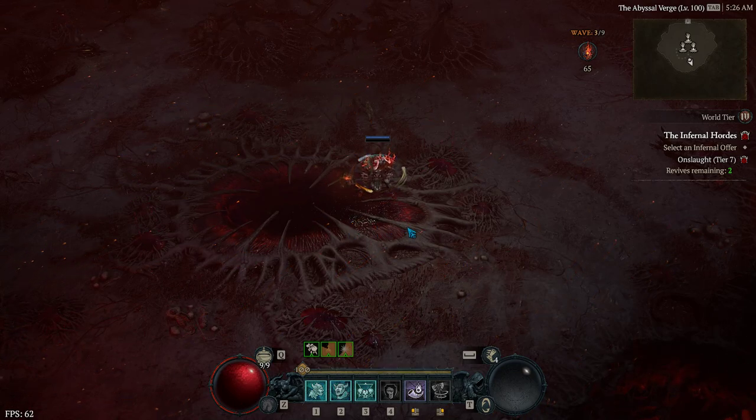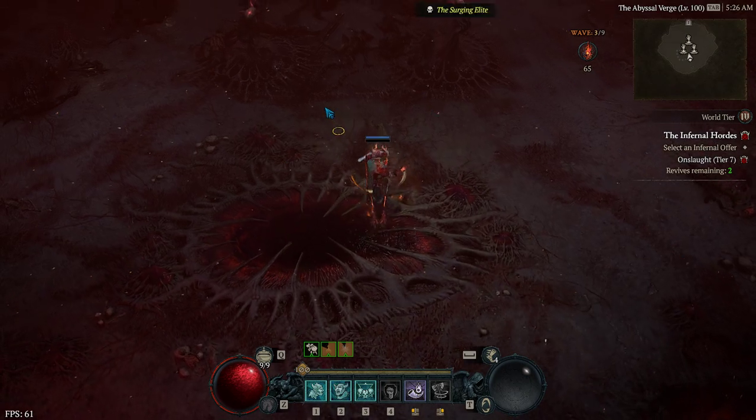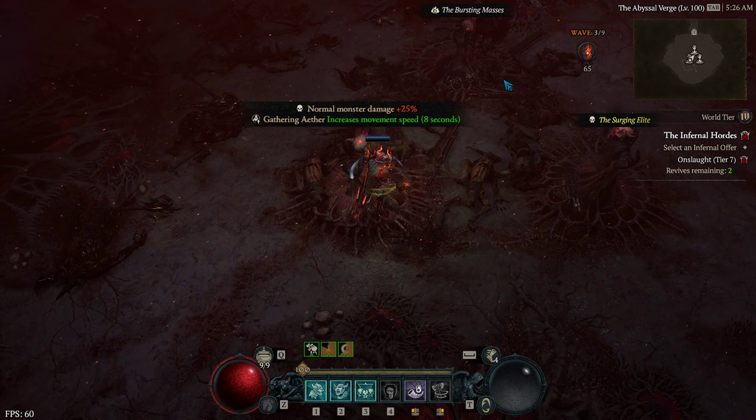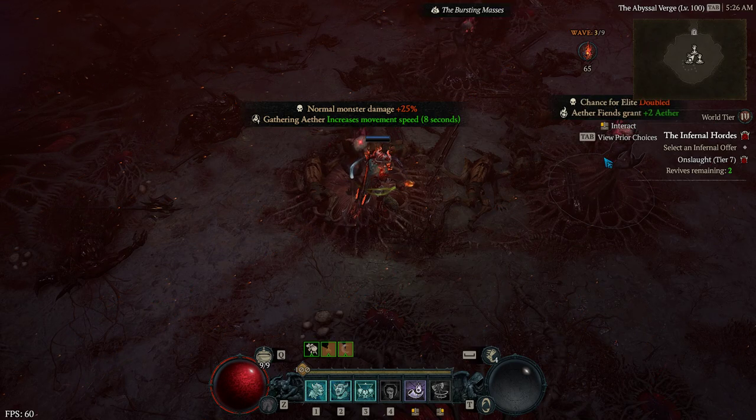Hey guys, Amir here. I just wanted to give a quick tip in the Infernal Hordes. Once you're done with a wave, you can actually move to one of the choices before they spawn, and it'll stay up on the screen, and then you can look at the other two. It just makes it a little bit more comfortable to choose unless you've memorized them.